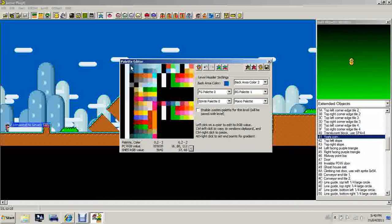So now let's change the background. Click through those colors. The colors here edit the background, these are the foreground, these are anything green, and this is water usually.